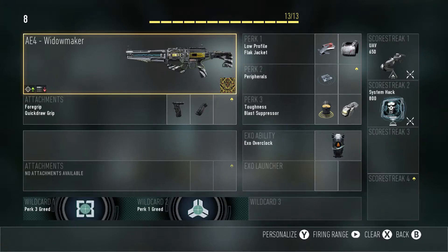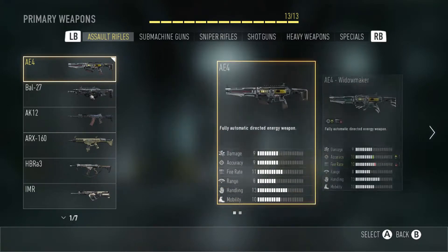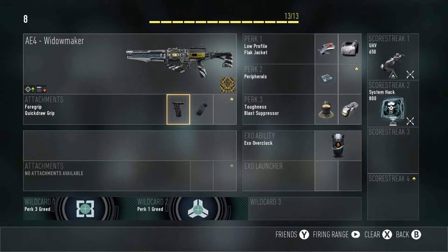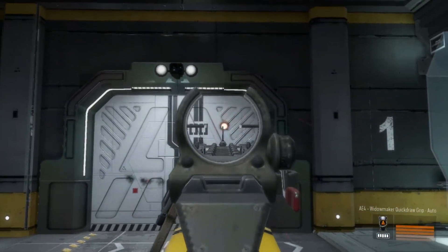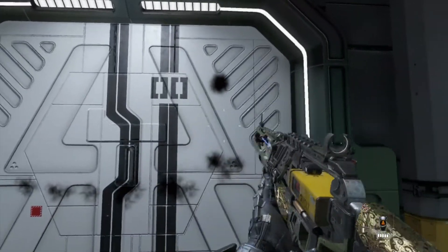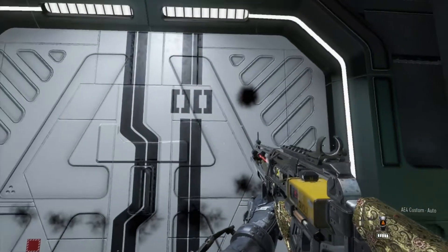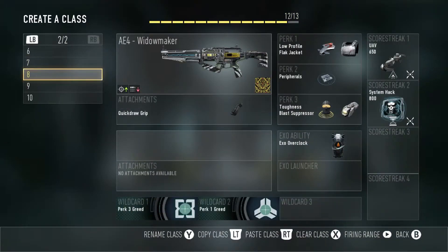Next up we have the AE4 Widowmaker. This one is different in stats — it has plus one accuracy and minus one fire rate. You don't really notice the fire rate difference, but because of the lower fire rate I decided not to put the stock on it. I went with foregrip and quick draw instead. I'll test it without the foregrip first — and yeah, it barely has any recoil even without it. With the foregrip it's pretty much the same, so standard accuracy either way.